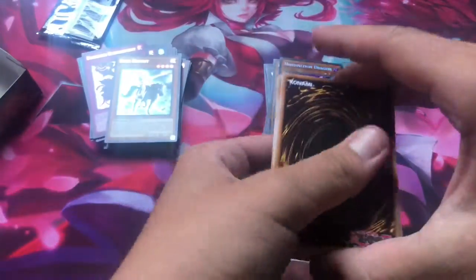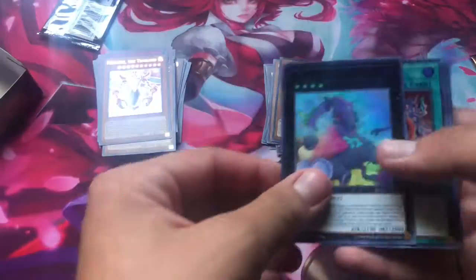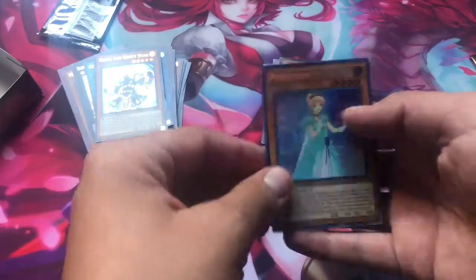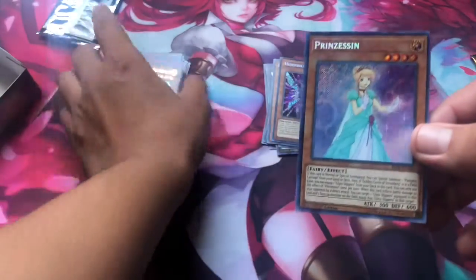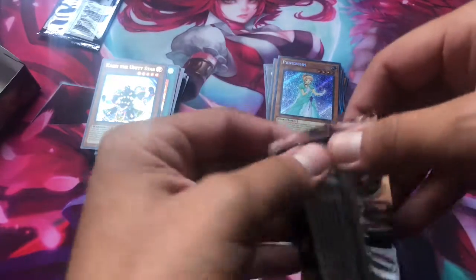Let's see what we've got next. Oh nice — Median... Baguska! Let's go, Ultra Rare! I actually really like that one, it's cool. Convert Contact. Kayaki the Unity Star. And Cinderella — or Princess, because they changed the name. That kind of bothers me, but I guess they don't want to get sued by Disney. I believe this is a short print — I'm calling $15 on that card because it's short print.